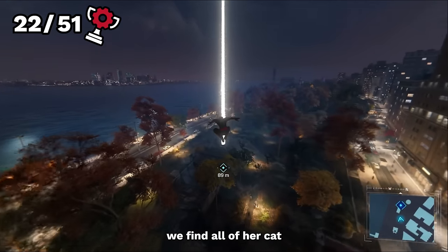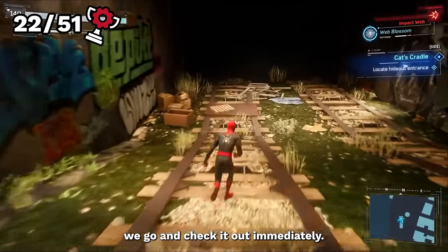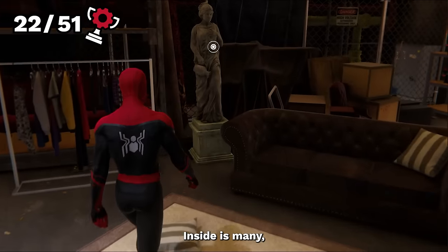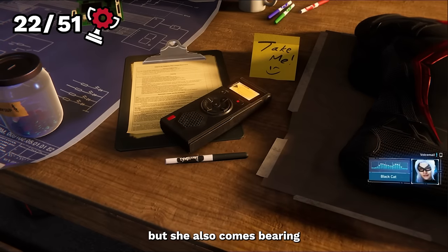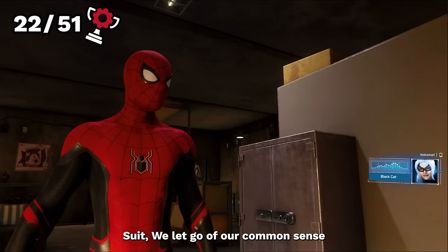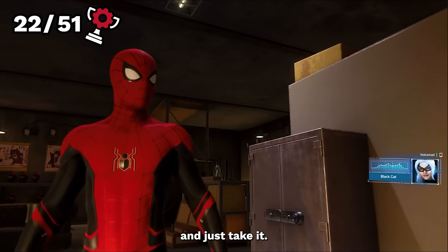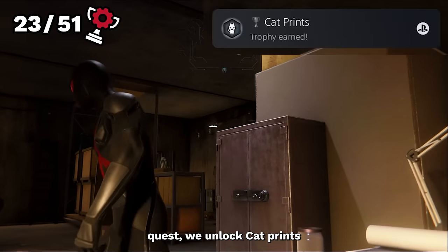Eventually we find all of her cat toy things and even get a location for where Black Cat must be. Inside is many many stolen items — well, that's Black Cat's deal, she's a burglar. But she also comes bearing gifts as on the table for us is a brand new spider suit. We let go of our common sense and just take it. By completing this Black Cat side quest, we unlock Cat Prince.